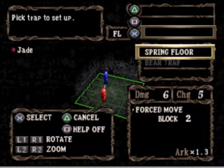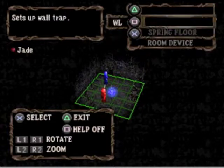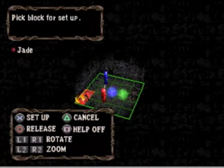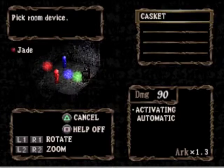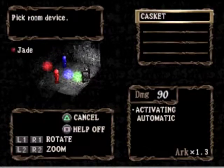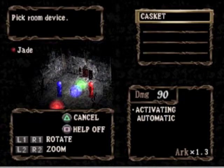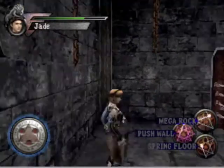Right now I have spring floor, and I have that so I'm going to actually be using it. I have a mega rock — I'm going to be using that as well. I'm going to be using the push wall. And there's a room device. Room devices are things in the room that activate whenever certain things show. They're either triggered or automatic, like this one is. This one does 90 damage. So what I'm going to do is wait until my traps are ready.